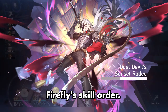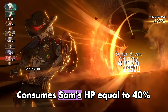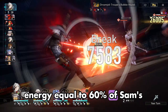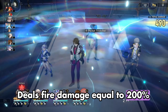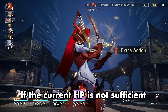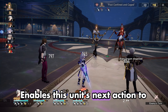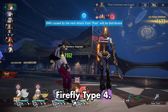Firefly's skill, Order: Aerial Bombardment, final version: consumes Sam's HP equal to 40% of Sam's maximum HP and regenerates a fixed amount of energy equal to 60% of Sam's maximum energy. Deals fire damage equal to 200% of Sam's attack to a single target enemy. If the current HP is not sufficient, then Sam's HP is reduced to 1 when using this skill. Enables this unit's next action to be advanced by 25%.